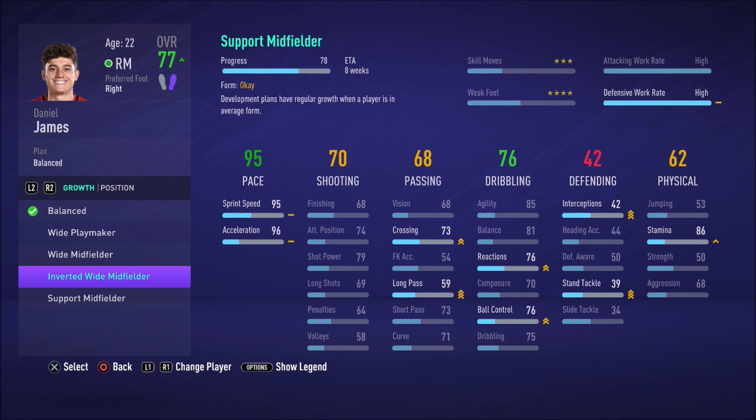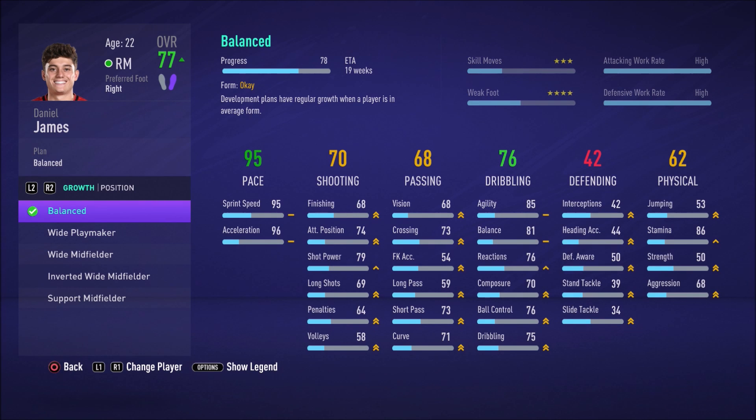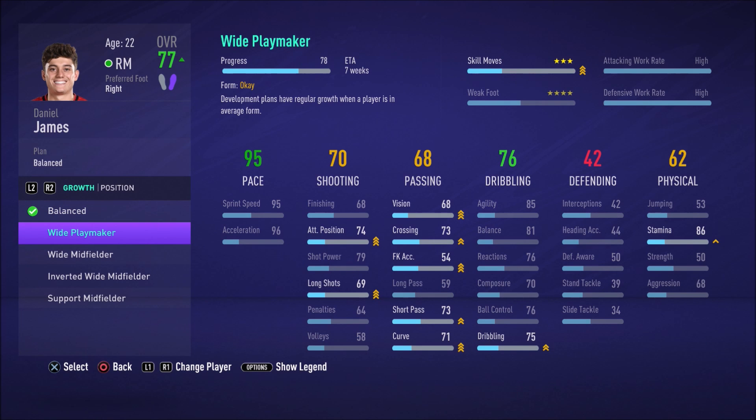I think what we would probably want is 'Wide Playmaker' — that's going to improve quite a few stats we need Dan James to work on, like his vision, his crossing, his short passing. That's the sort of player we want him to become. If we leave him on balanced he will improve those stats, but on the wide playmaker plan they'll improve a lot quicker and be more focused in the areas we want. So we're going to put him onto wide playmaker, and as you can see at the top it now says 'Wide Playmaker'.